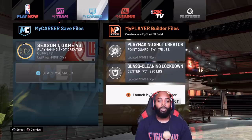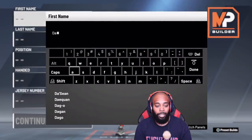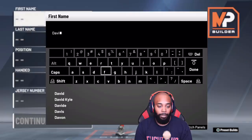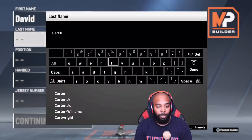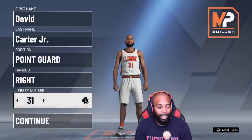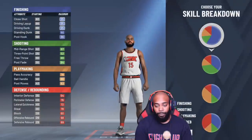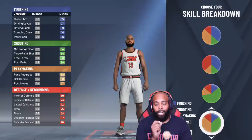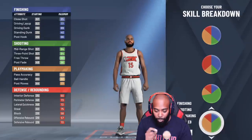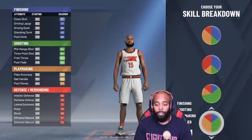I'm going to go into a fresh new build creator to teach you guys about my build and why I choose what I choose. The name is going to be David Carter — actually, let's put a little spin on it: Ricardo Carter Jr. I'm going to be a point guard, right hand, and my number is always 15. Now, as far as the pie goes, this right here is the pie — if you do not have this pie, this is not my build.